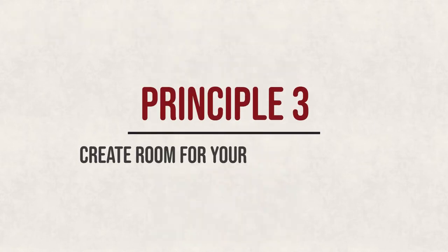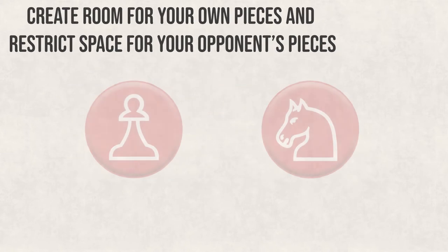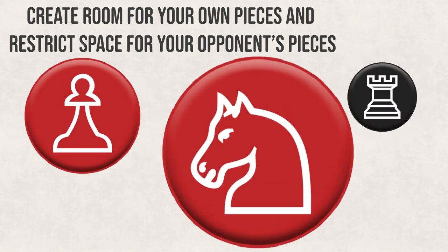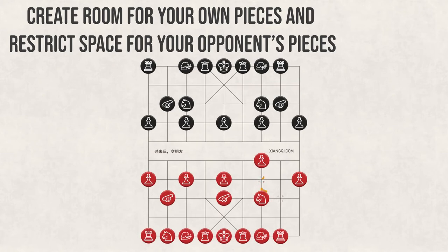Principle 3: Create room for your pieces and restrict space for your opponent's pieces. Your pieces are most effective when working together. Because of this, we need to create room for our pieces while restricting our opponent's space. This allows us to move our pieces to work in tandem with each other while making it more difficult for your opponent to do the same. For example, moving a soldier can create room for our horses, and moving our cannon can reduce the enemy chariot's space. Some of these concepts may seem vague now, but you will become more familiar with them as you play more.